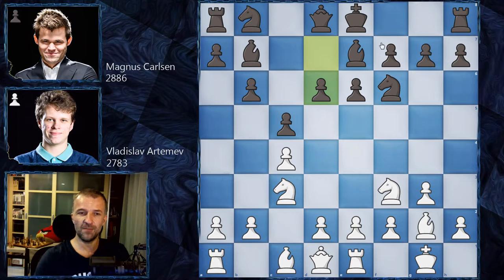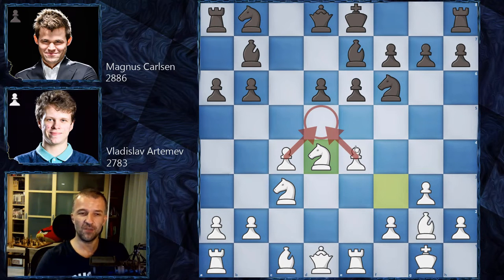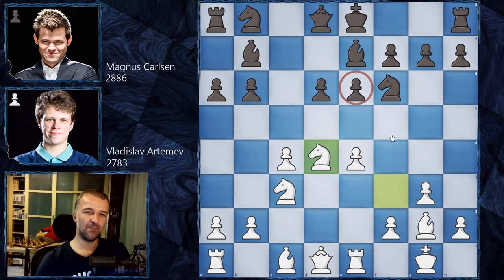We have rook e1, d6 - very typical. We have e4, grabbing the center, then a6, and now d4, c takes on d4, knight takes on d4. The game transposed to a kind of Maroczy Bind - a very typical Sicilian Defense structure. We have these two pawns creating the Maroczy Bind, plus a dangerous knight.